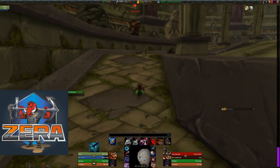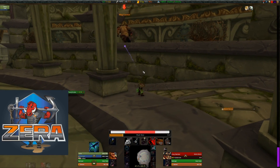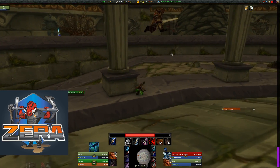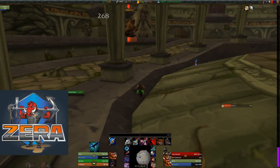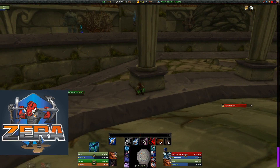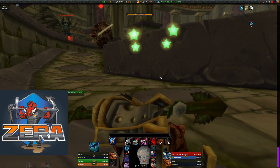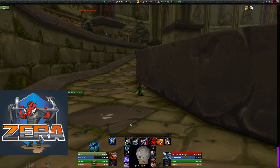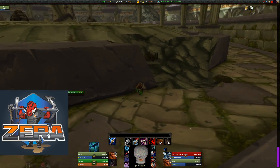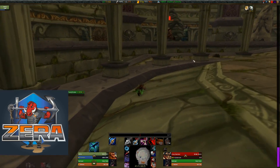You're going to see a couple of different positions here — I do this intentionally to show that there are various places where you yourself can Feign Death. I make sure to get off a Viper Sting, and I also have to auto attack the assistant so he doesn't chase all the way to my wolf — unfortunately Viper Sting does not pull aggro.